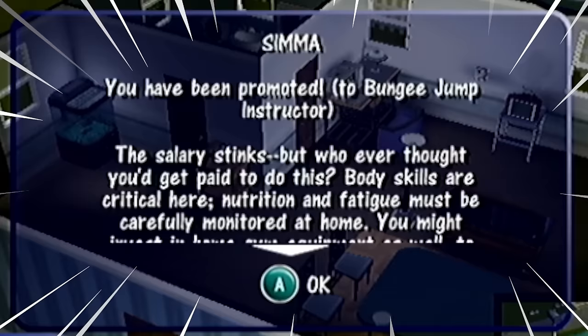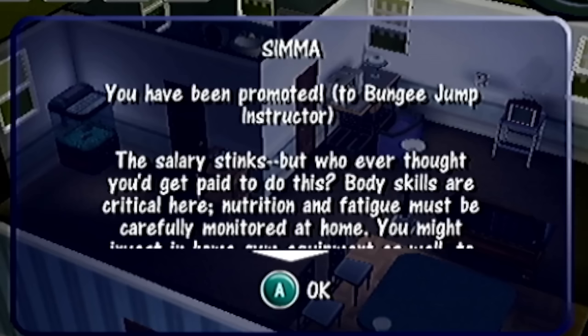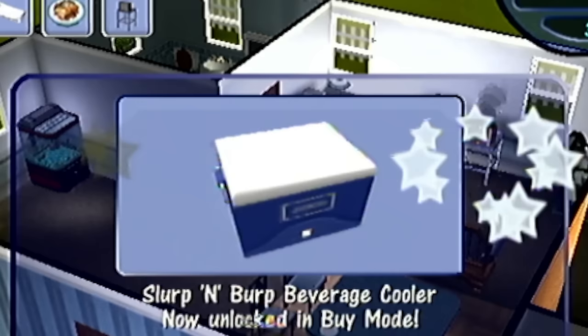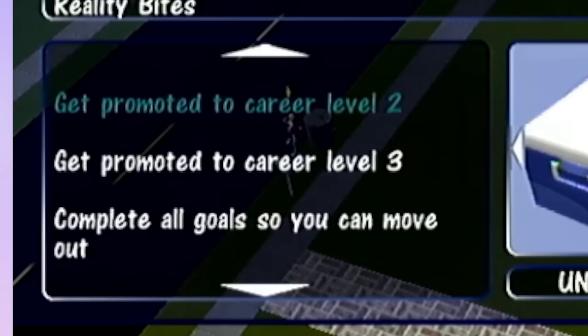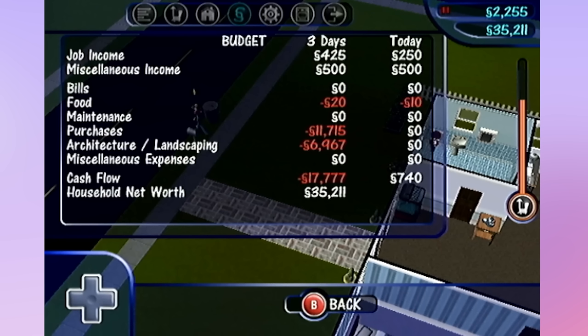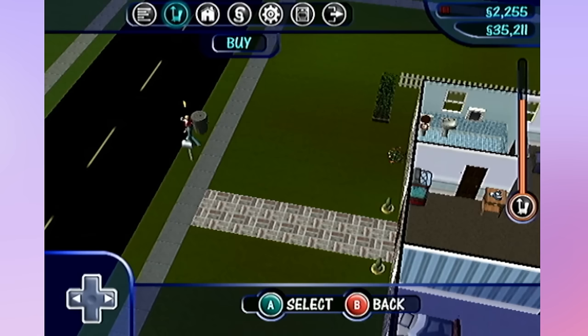The next morning, my needs are looking a lot better. I'm having her play on the computer to get that fun up, and my carpool will arrive in an hour. We did get a promotion - we've been promoted to bungee jump instructor! So we're definitely going to have to start raising our body skills for the next promotion. We unlocked the Slurp and Burp beverage cooler. Now I have to get promoted to level three - it doesn't just end there. I'm noticing we have a budget category showing our household net worth, income, bills, and what we spend on food.